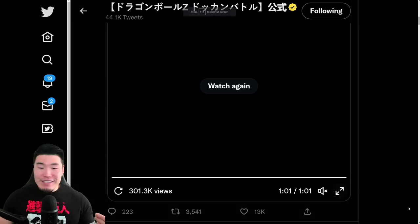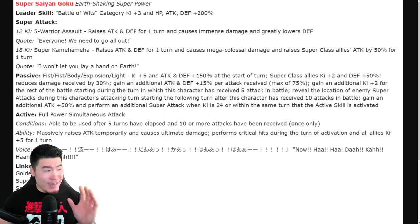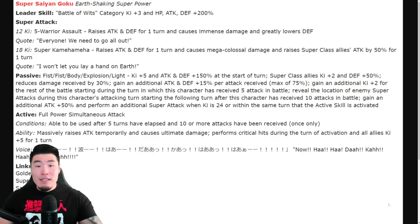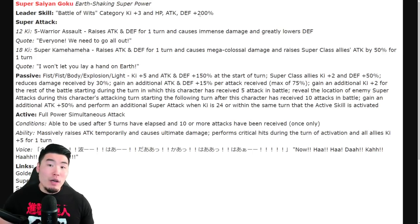Now let's check out the details for these guys. I went through them before I started recording and these guys look quite insane to me — quite busted. Let's start with the leader skill at the top, which is Battle of Wits. Category key plus three, HP, attack and defense plus 200%. And as you can see, the name is just Super Saiyan Goku, which means you can run them on the same team as other Super Saiyan Gokus, but they can't link — like the AGL one or the TEQ one. They're all going to be called Super Saiyan Goku, so no links between those units, unfortunately.